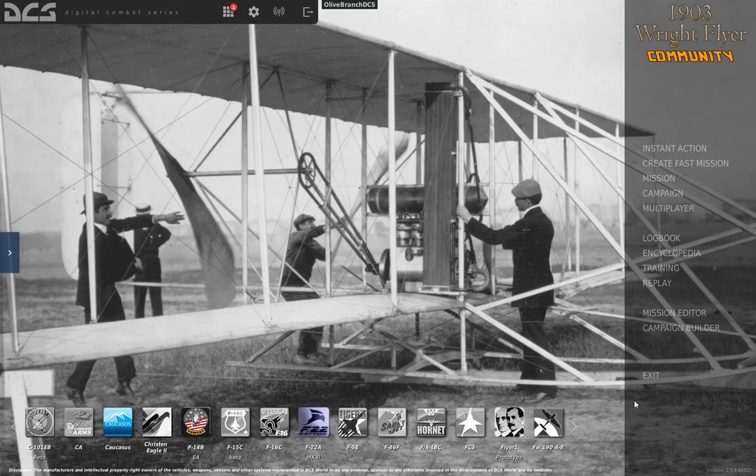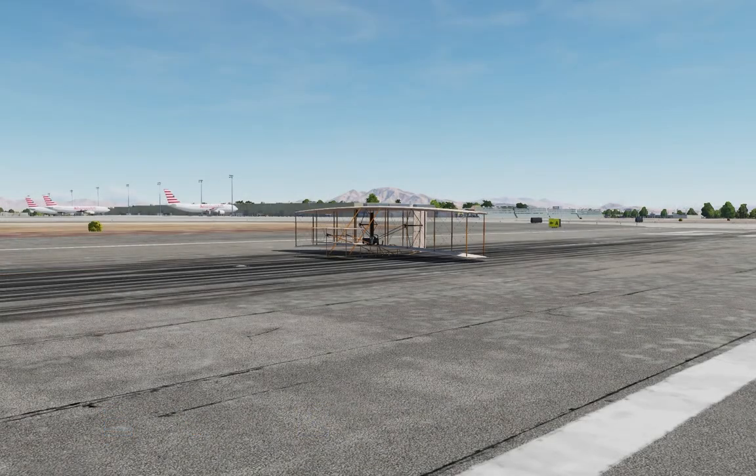It is worth noting that the real 1903 Flyer did not have a throttle. The 180-pound aluminum block engine ran at one speed. The chain-driven push propellers were not adjustable. So for the full immersion experience, once we push the throttle to the stops, we're going to leave it there for the entire flight.